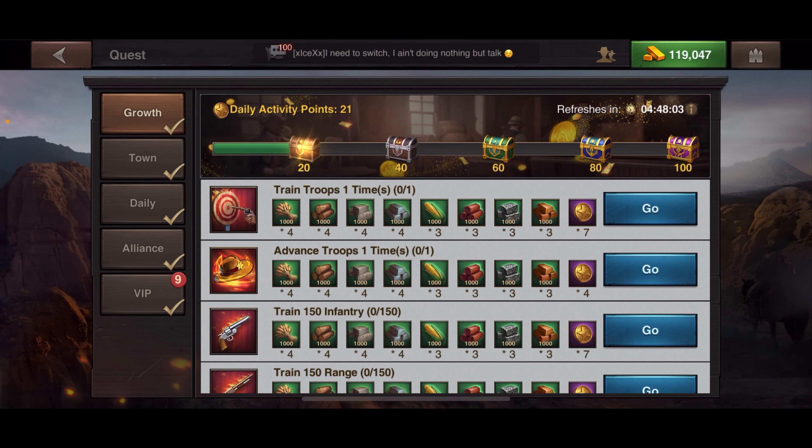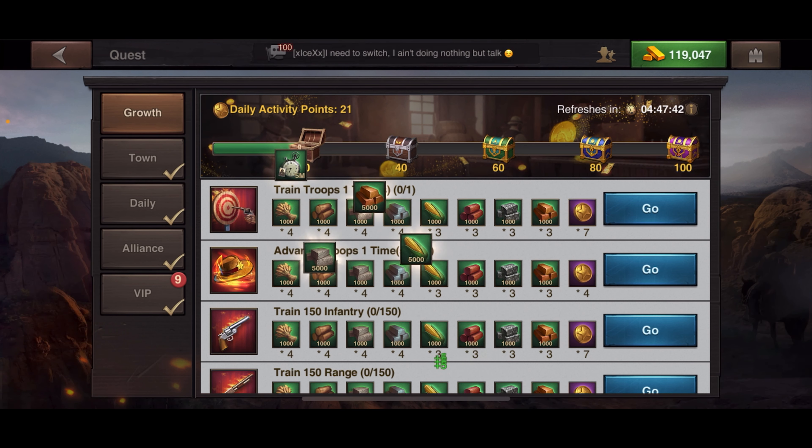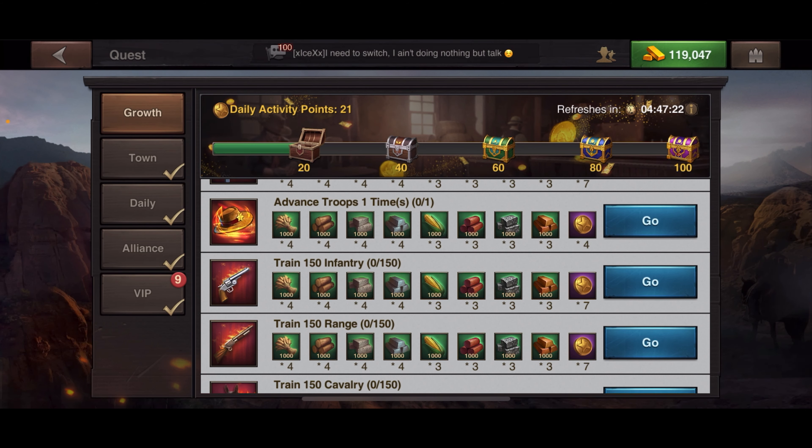Once you claim these, go back to the quests. Right now I have 21 daily activity points, so the 20-point chest is bouncing — that means I can claim it. Click on the chest as it's bouncing — congratulations! Once you get all the way up to 100, the 100-point chest gives you 300 gold. If you do this every day, you can accumulate quite a few rewards.